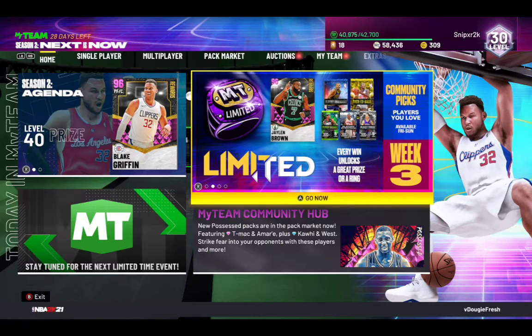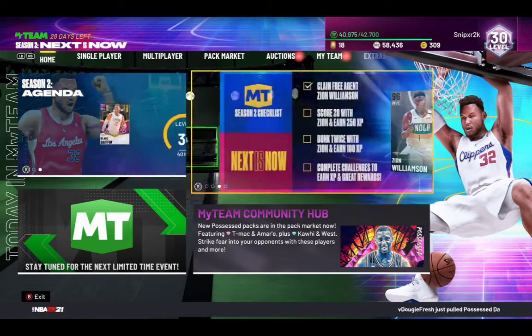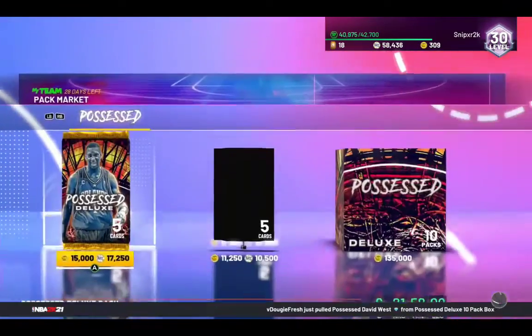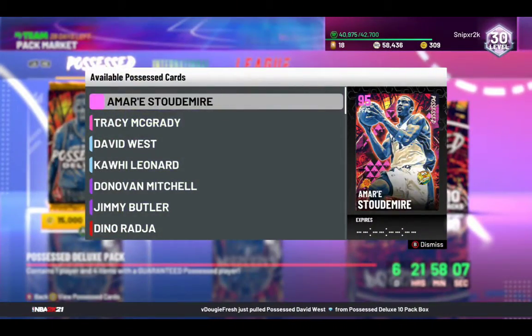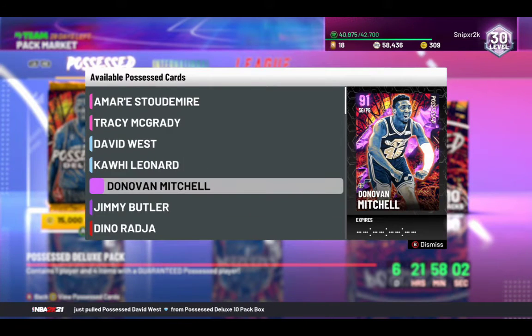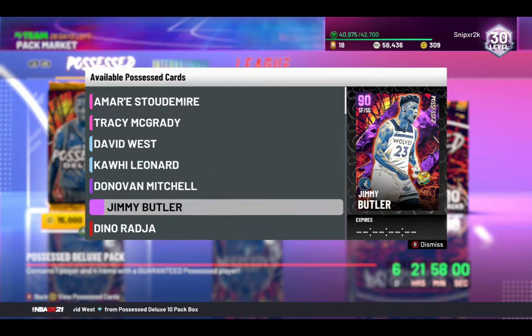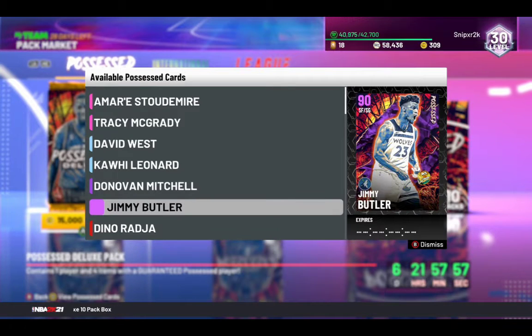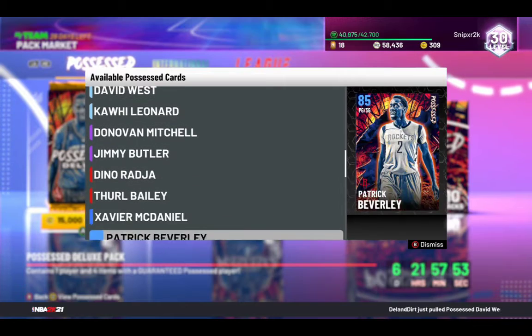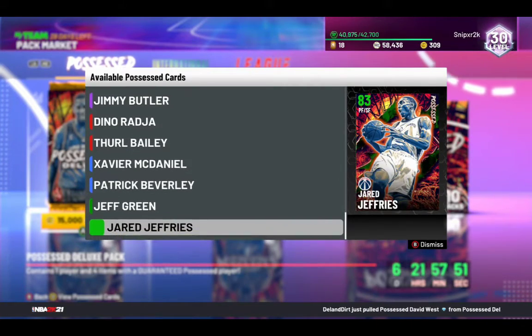Today we have possession packs. These packs right here — let's check them out. We got Mark Stoudemire, Tracy, David West, Kawhi Leonard. These two cards, you can snipe them for about $30 and sell them for about $50 — you should get on that. They got Dino, Thurl, Xavier, Patrick, Jeff, Jared. So we got a nice little release.